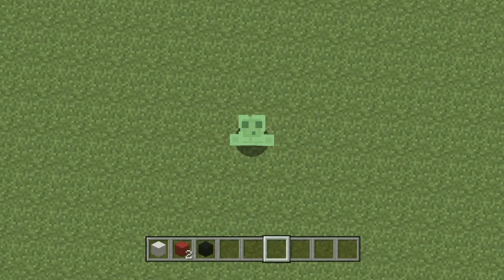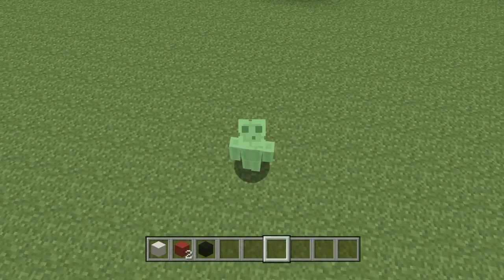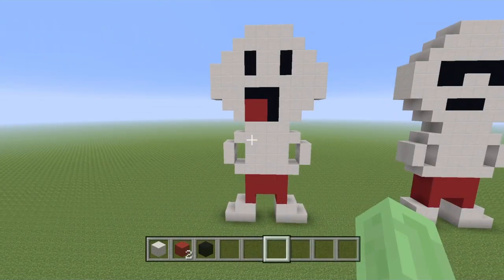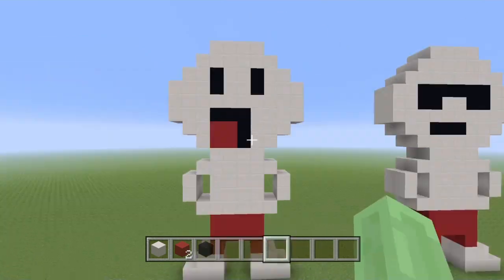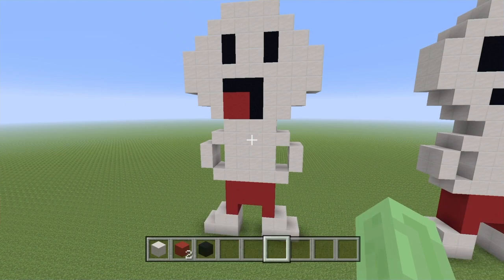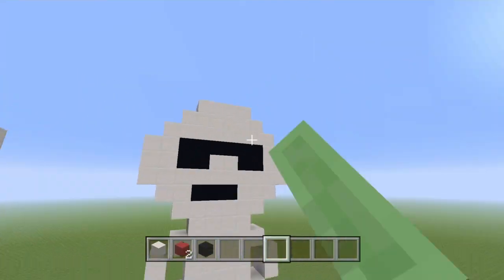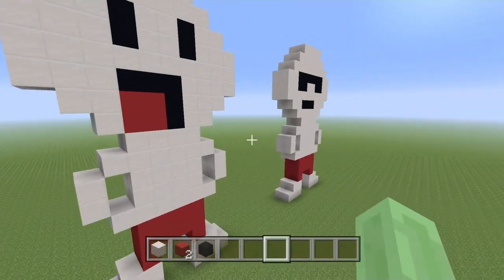Welcome back to another video! This one was requested by Mr. Fuzzy Wuzzy — we're going to be building the Odd Ones Out guy. He's pretty derpy looking, but that's what he's supposed to look like. I built him in two expressions: really super happy and derpy, and then super serious with police shades on. I'm going to let you guys decide in the comments whether this is a good tutorial or not.